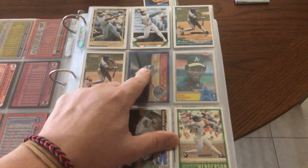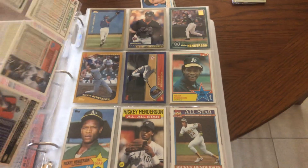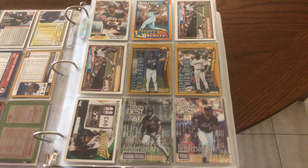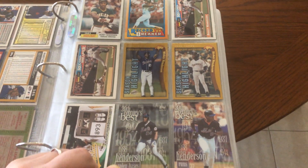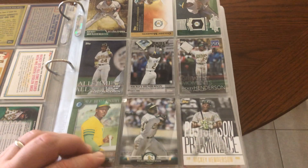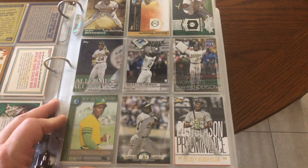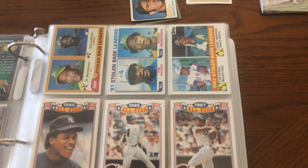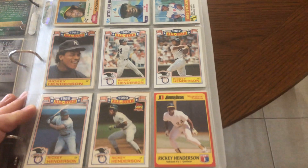I've got some space here for the '94 Update and the '95 base, and of course there are tons of parallels that I don't have. These are just insert cards from the last few years from Topps flagship and Chrome, and a Bowman. And here's Ricky and Tim Raines — two Hall of Famers on the same card.